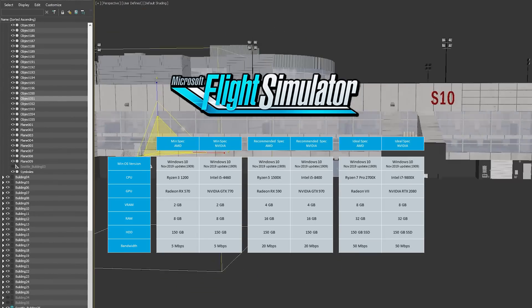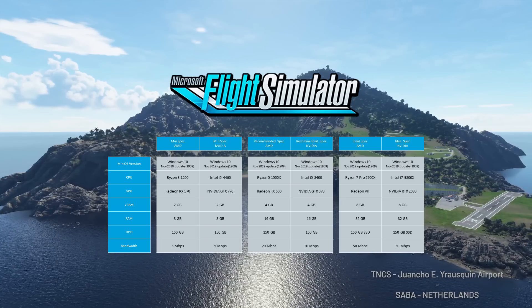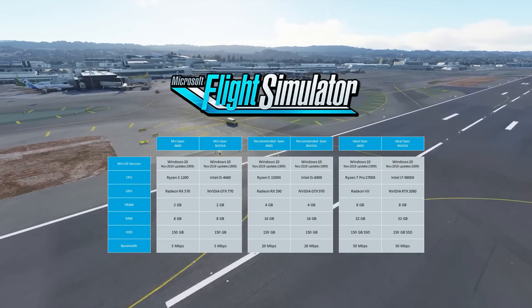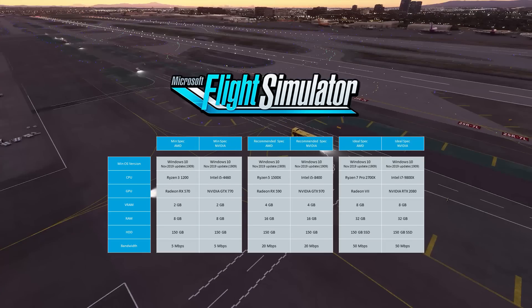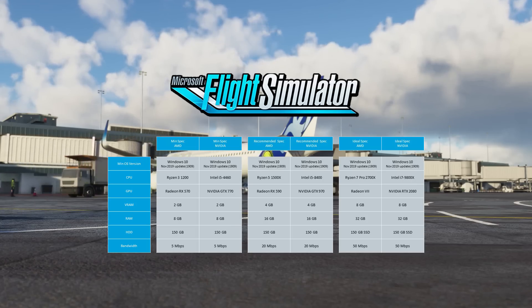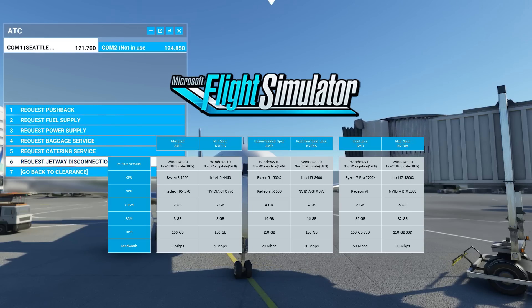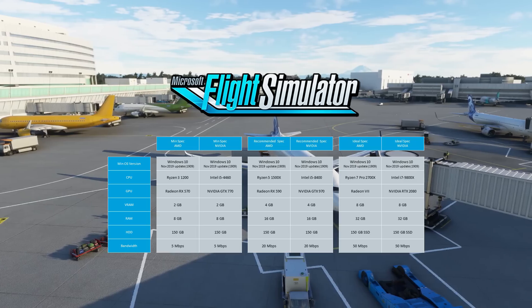Your PC should at least have 8 gigabytes of RAM. You should have a hard drive with at least 150 gigabytes of free space. And your internet bandwidth should aim for at least 5 megabits per second. I'm assuming that's only download — the upload data must be extremely small, so asymmetrical bandwidth shouldn't be much of a problem.